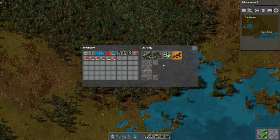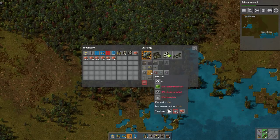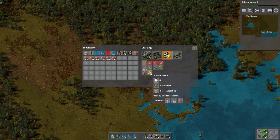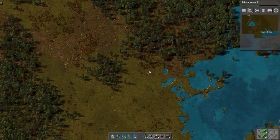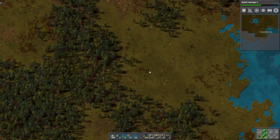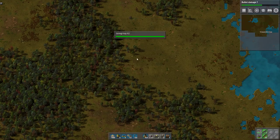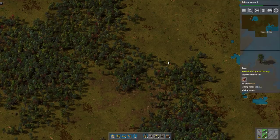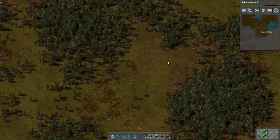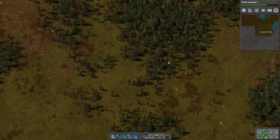If you want something more exciting, you could automate green science, which will require having automated inserter production — which actually we can't do yet. We need the next level of the assembler. Make some science pack twos so I can research the next tier of assemblers. I'm going to try and remember to save at the end of each episode so we don't lose everything. There are auto saves, but I think it only stores one auto save.